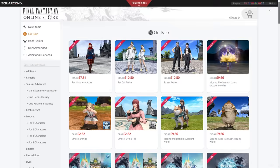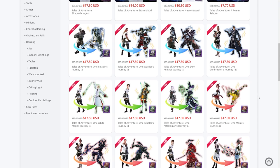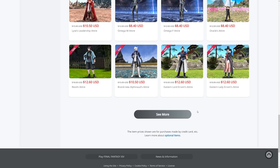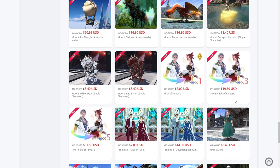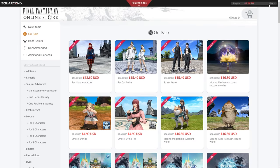The link to the store will be in the description. We're not going to go over the sale items too much, but as you can see there are some varied deals on offer. The Fantasias are probably going to be the main port of call for a lot of people, because people are addicted to that.